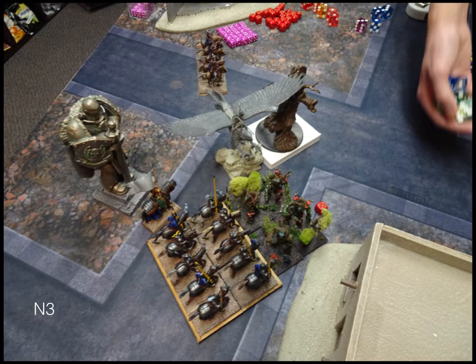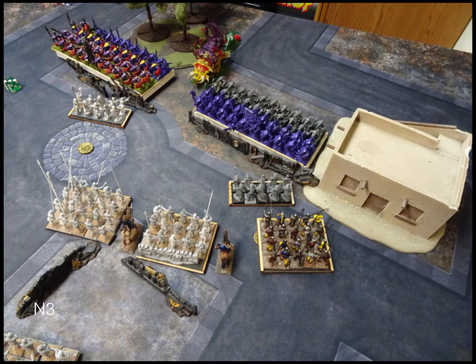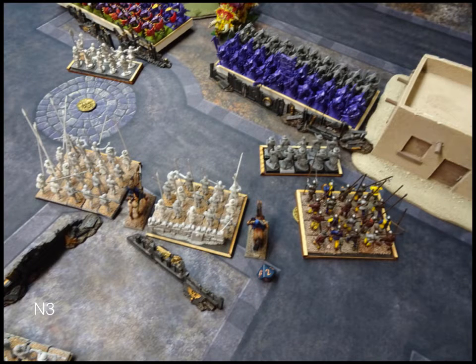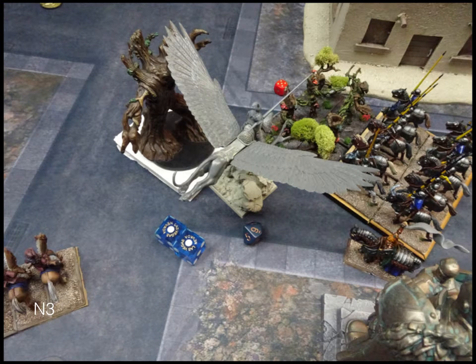Into Nature — he counter-charges my knights, and the Tree Herder goes into the flank of the hero. He doesn't take any of the bait on the other side — just sits still, waiting for me to cross the fence, which I don't want to do either. He moves some of his characters to hide behind his monster so I stop shooting him. There was a shot at my right wizard — a little bit of damage. In combat, the Tree Herder does nine points of damage to my hero, but my opponent successfully rolls double ones, so he's fine.